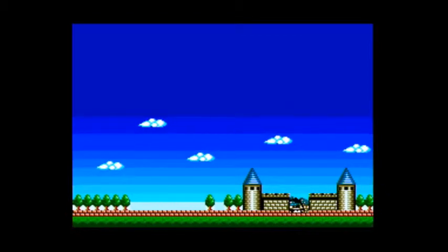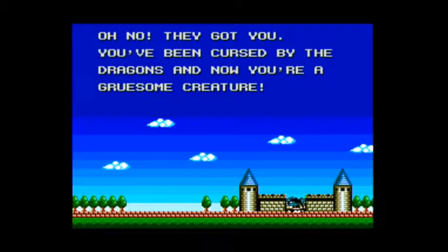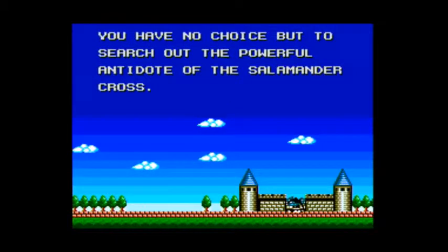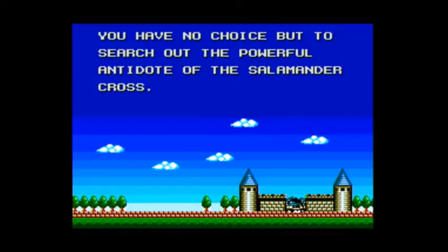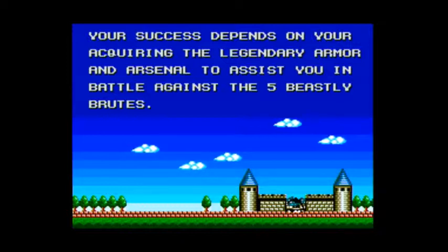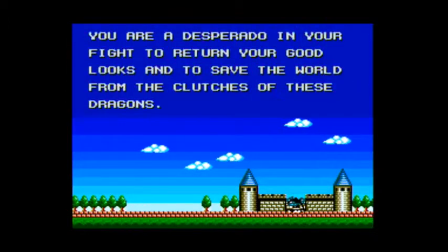Here we get the dialogue, which is different from the Game Gear version. It's like: 'Oh no, they got you. You've been cursed by the dragon, but now you're a gruesome creature.' It's clearly aimed at young kids, this sort of dialogue. 'You have no choice but to search out the powerful antidote of the Salamander Cross.' And my favourite line is coming up: 'Your success depends on your acquiring the legendary armour and arsenal to assist you in battle against the five beasts to be bruised.' Yeah, I think this was aimed at kids.